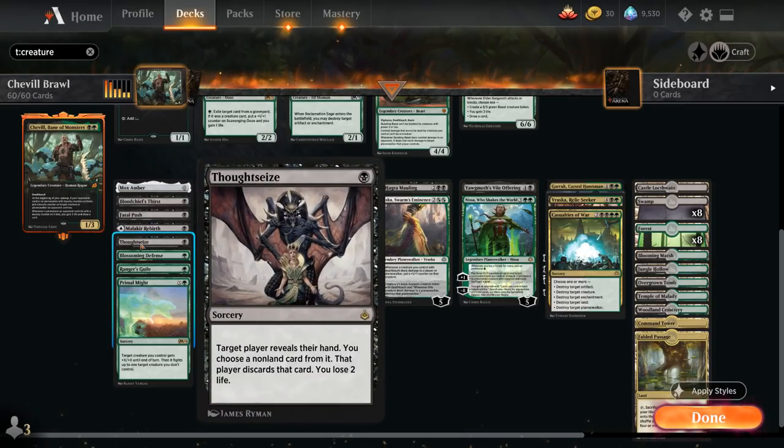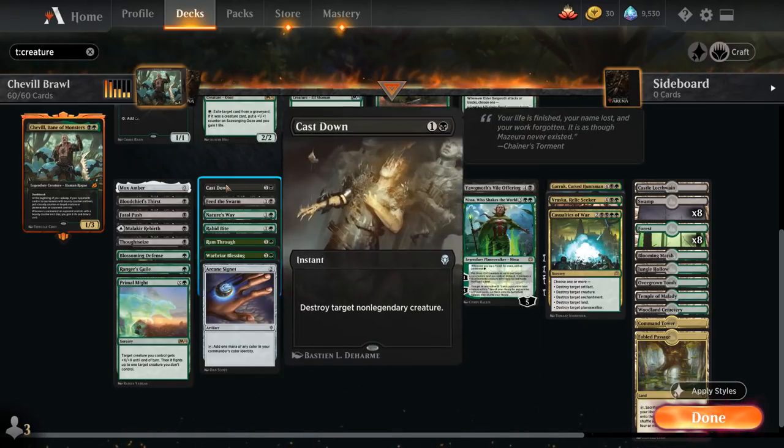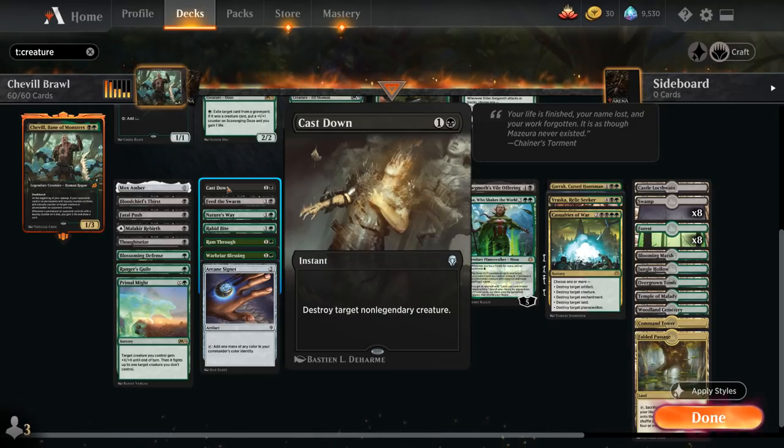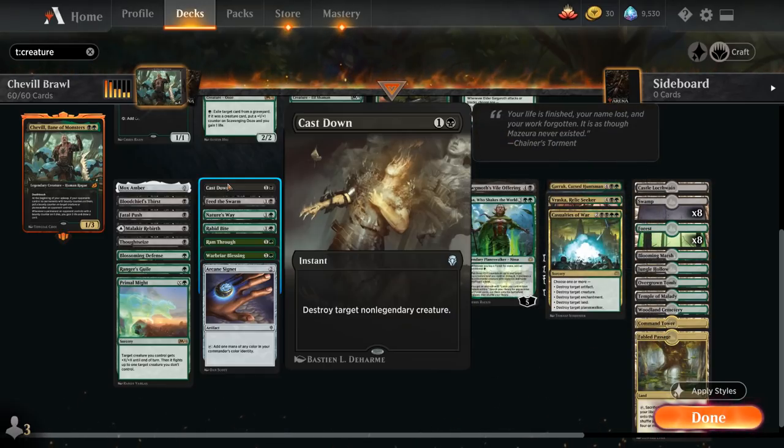We've got Thoughtseize for hand disruption and Primal Might as another fight effect that can deal additional damage in the late game. We've got Cast Down to destroy target non-legendary creatures, since we don't really get to play Heartless Act — that's a nombo with Shovel, because if we put a bounty counter on an opposing creature, we won't be able to kill it with Heartless Act.